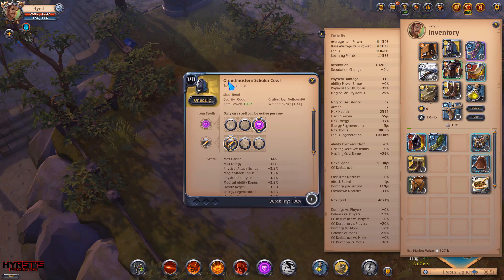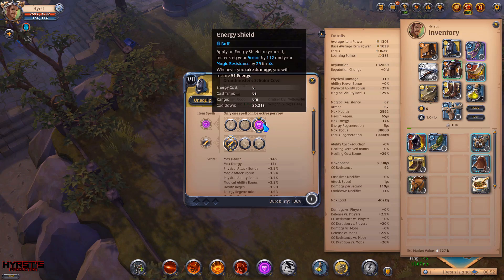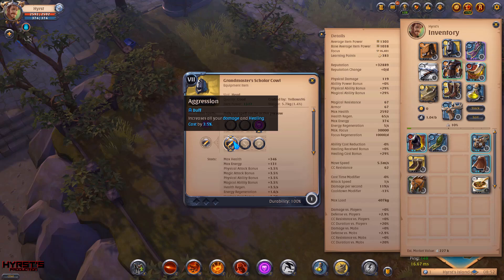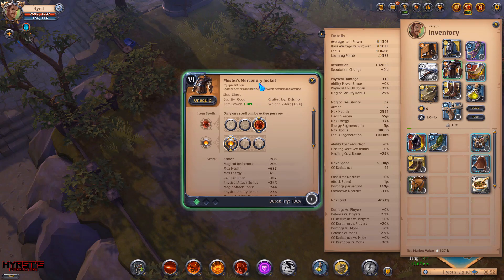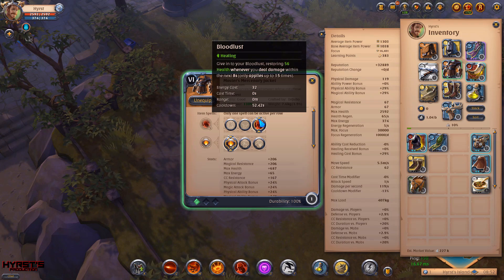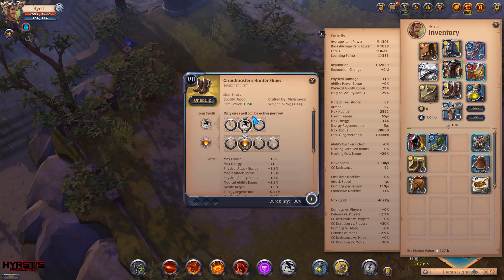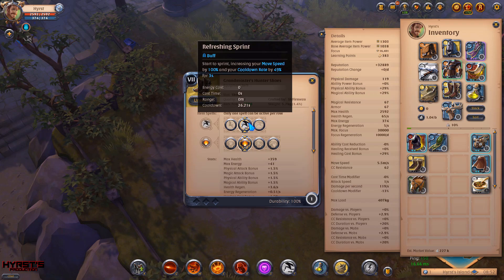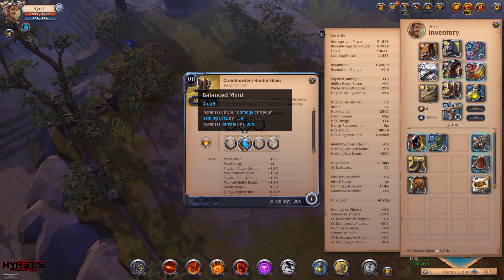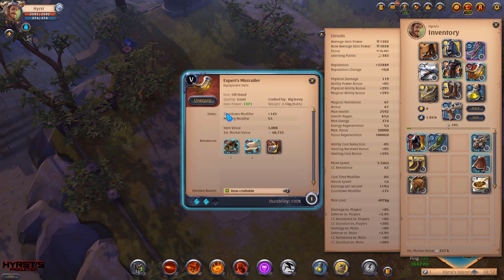The cooldown I'm using is scholar cowl — just in case I run out of mana, to use it and get mana back. The passive is aggression. The jacket I'm using is mercenary jacket — if I'm low on health I use it to gain a little bit of health back, with passive balanced mind. The shoes are hunter shoes with spell refreshing sprint to have cooldowns faster, also with balanced mind. The offhand I'm using is mist cowl just for the cooldown modifier. The cape is Thetford cape for extra damage. The bag is just a usual bag.